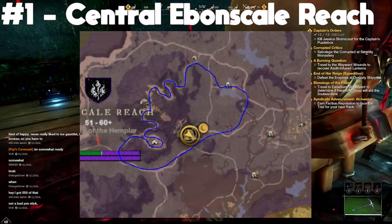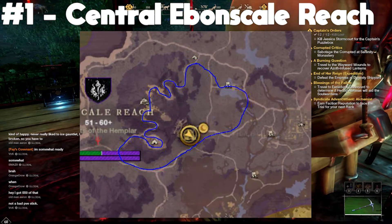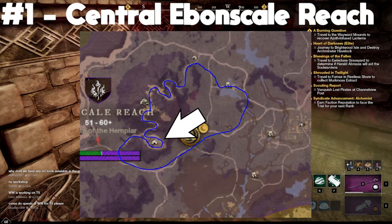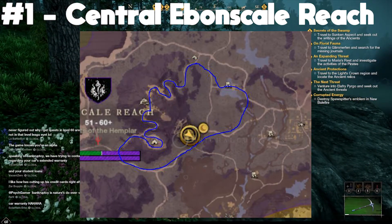The first one is actually my favorite. It's in central Ebonscale Reach, right behind the settlement. You go into the Den of the Lions and then through the rest of the shrine. The den has a ton of Aurichalcum, so go there first — then there are two or three nodes within the shrine. Follow that path out to the top, go east to another shrine which has probably five or six nodes, then loop back. It should be around 30 minutes for the nodes inside the den to reset.